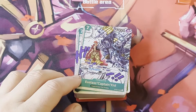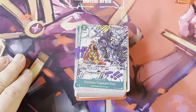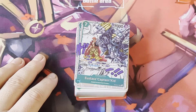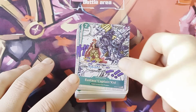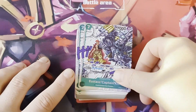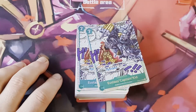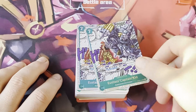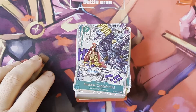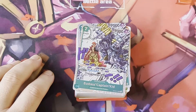We've got two copies of Eustace Captain Kid. He's your seven-cost 7k power card - the art is amazing. He's a blocker, and if you give him a Don at the end of your turn you set him as active. So you play him out, potentially block with him, and then next turn you can swing with him, give him a Don to swing for 8k, and at the end of your turn if he's still on the field he re-stands, giving you your blocker function again. I recommend running more than two of these, along with more Law.